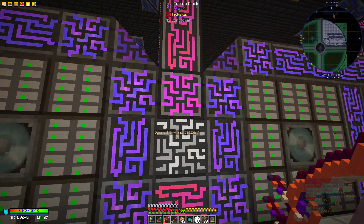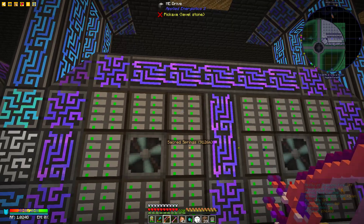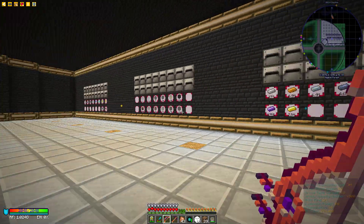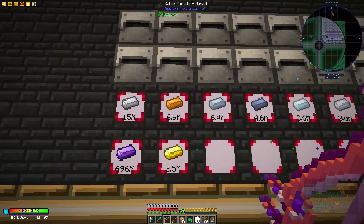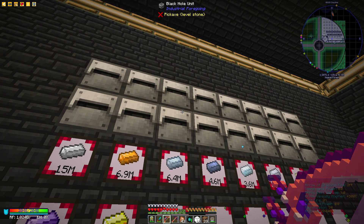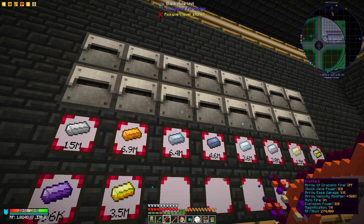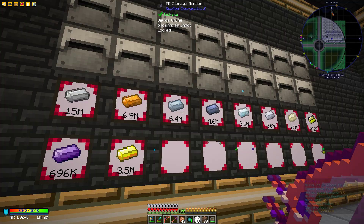Over here he has essentially a storage server room, which I think is very pretty. He took inspiration from my energy core blocks for the aesthetic, making it look like a server room with ME drives storing all the different blocks. He also has a display here with his black hole units, which allow him to store massive amounts of items, but only one type per unit.